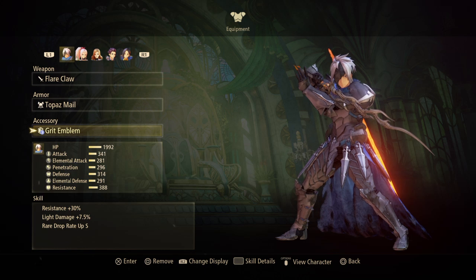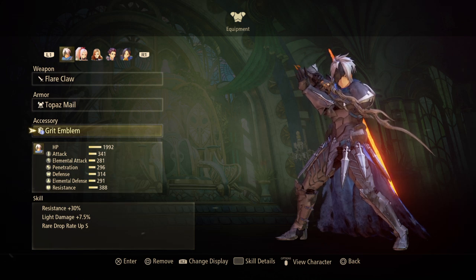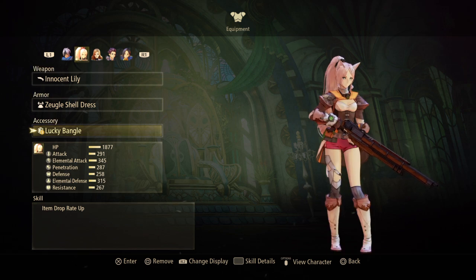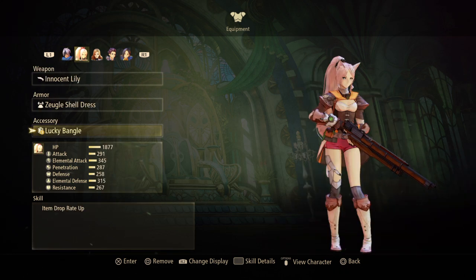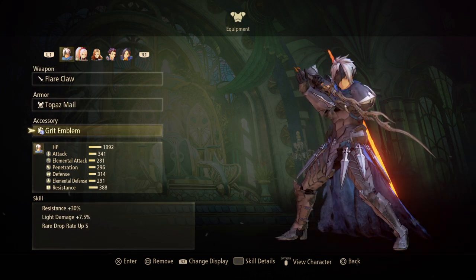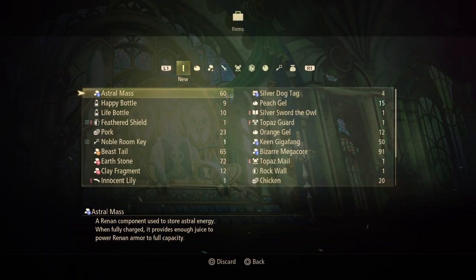This can be further expedited and its efficiency improved to an insanely ludicrous degree. If you put Rare Drop Rate Up Small on all of the characters except one, who you should use a Lucky Bangle on, because item drop rate and rare drop rate up are completely independent and they do stack. Item Drop Rate Up will give you more Peach Gel, and Rare Drop Rate Up will give you more dog tags and Astral Mass.